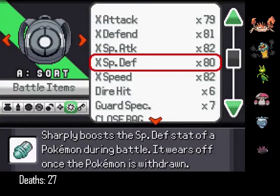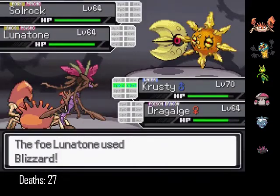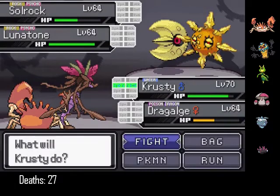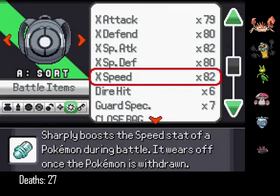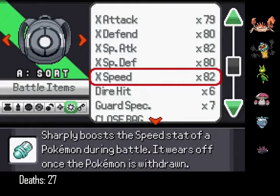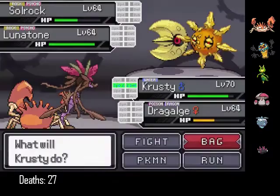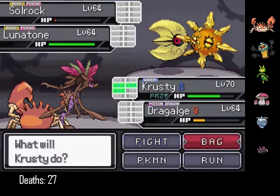I need one X Speed. I want to set up full 3x Attack, and I think I'm going to set up an X Defense next. I took basically no damage there. I'm going to set up an X Speed — I'm afraid the Lunatone is going to start spamming Icy Wind, so I want to get rid of it pretty soon. One X Speed, two X Attacks, then maybe try and get rid of the Lunatone. I'd rather attack the Lunatone, but it's fine.